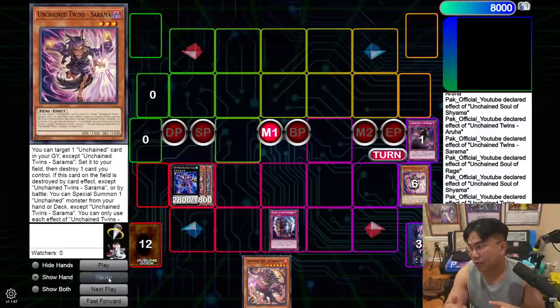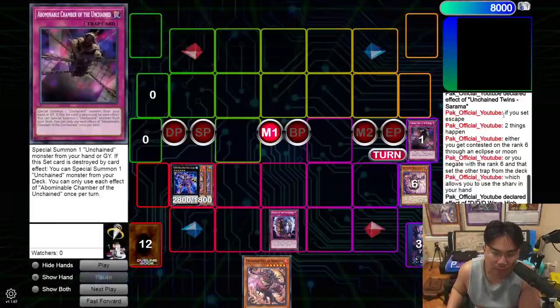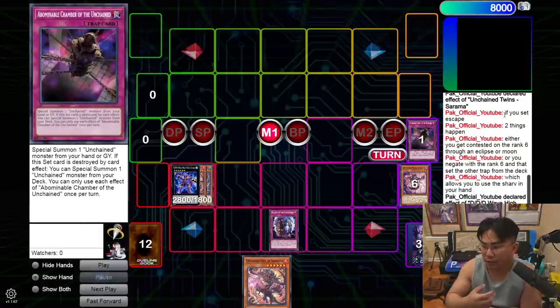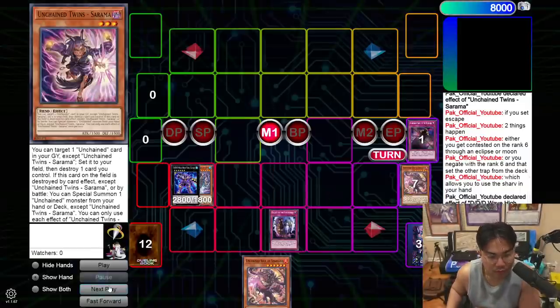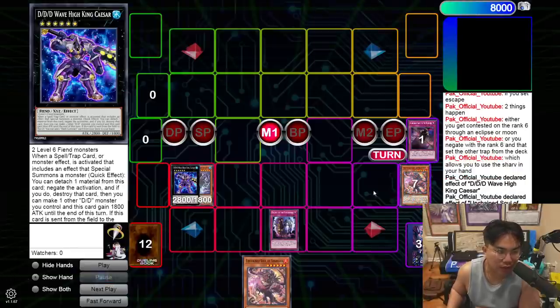The board right here is Wave King Caesar with one of the traps. A lot of people wonder how you make Escape live. There are two things that can happen: either you get it tested on the Rank 6 through an Eclipse or Book of Moon, or you negate with the Rank 6 and set the other trap from the deck, which lets you use the Shavar in your hand to pop the other set.